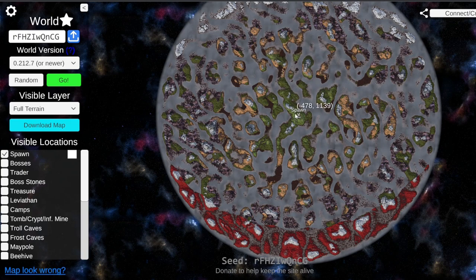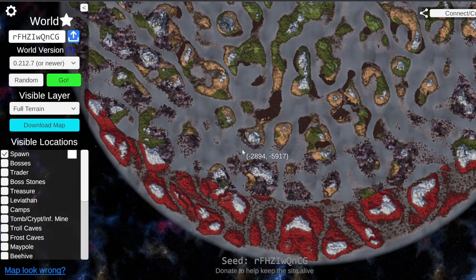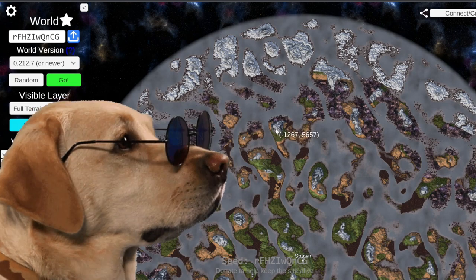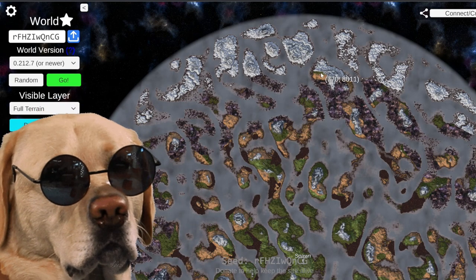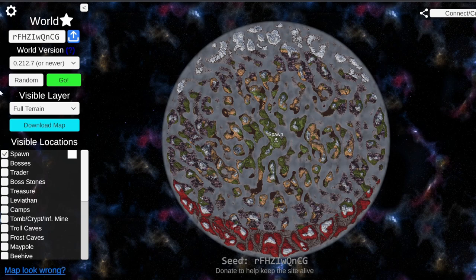It just excites me looking at it because the possibilities are great - one bridge down here and you're right into the Ashlands, and up here you can make two bridges and be right into the Deep North, which is cool. So you could potentially have a road all the way across the entire map with ease.